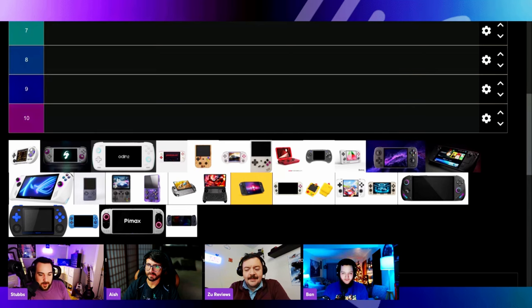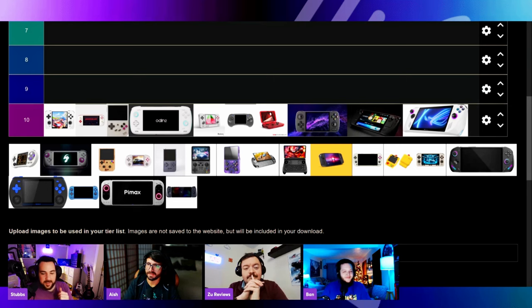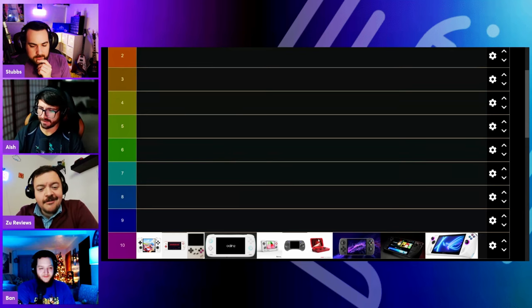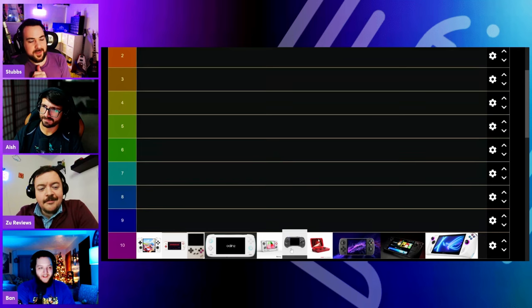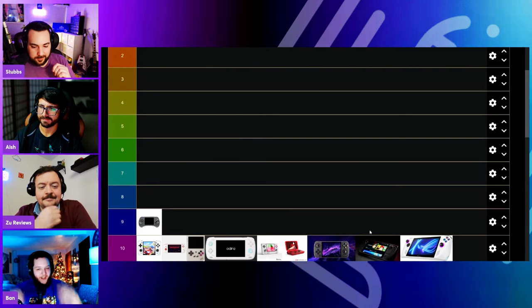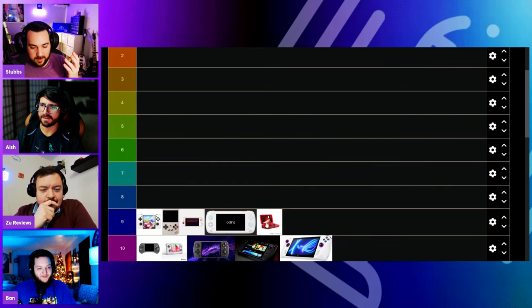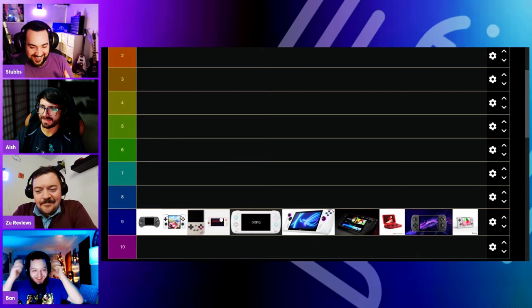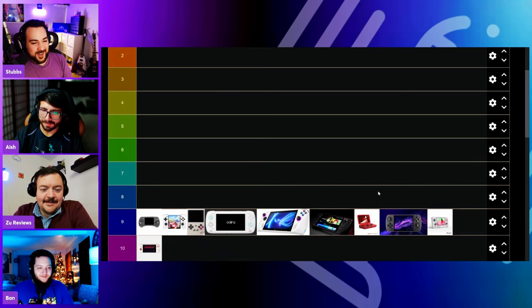We have quite the job in front of us. What do we want to put in number 10? I thought the Pocket Air was a solid number 10, but I'd put the RG Arc above that. How dare you! We can always move the ones we know — should we just generally get them where we think they go and then move them from there? I love the Pocket Air but I don't think it goes any higher.